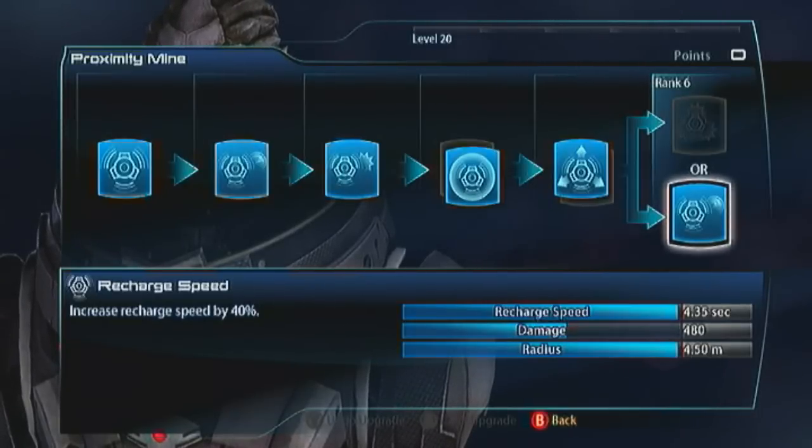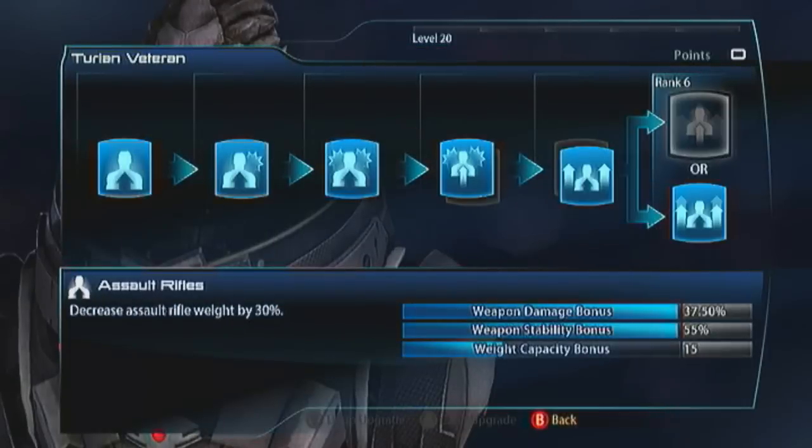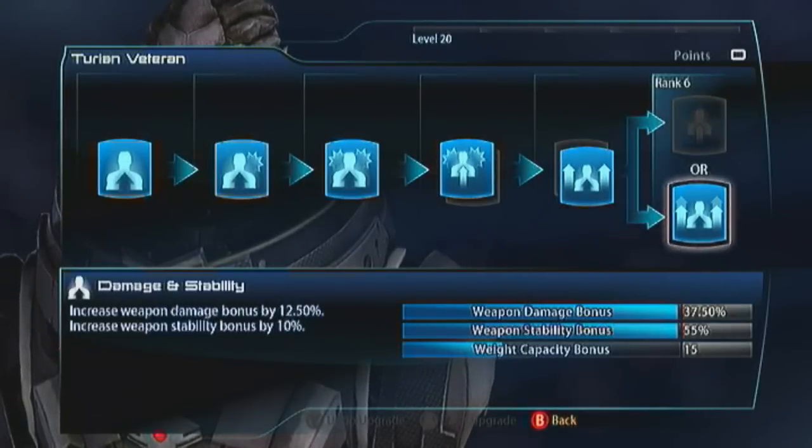This is the Turian Veteran — it's all about weapon damage and stability. Don't waste your time with power damage because the only powers we've got are concussive shot and proximity mine, and they're about debuffing and knocking back, not killing. So you want damage and stability, then headshots, then damage and stability again. We end up with a 37.5% weapon damage bonus and a 55% stability bonus — fantastic stuff. That just lets you work every gun in the game.